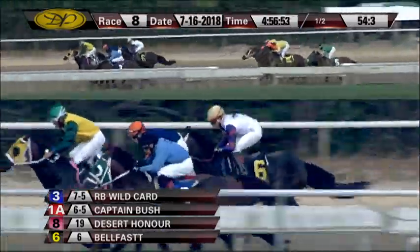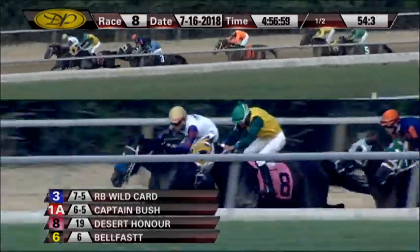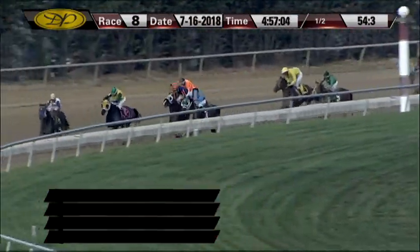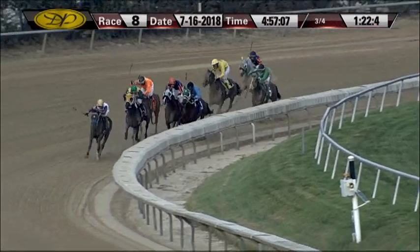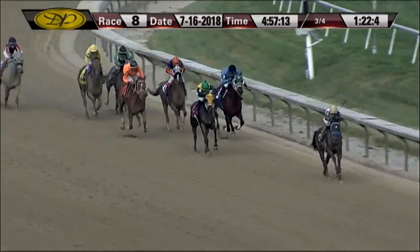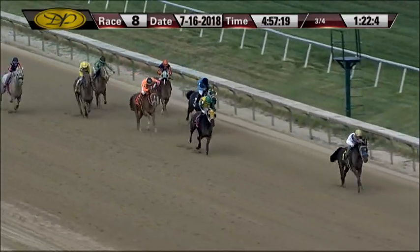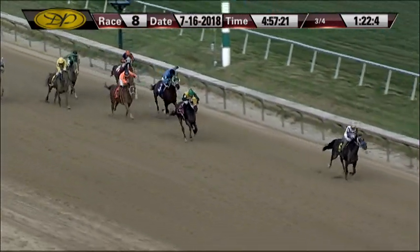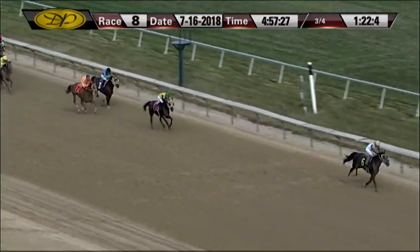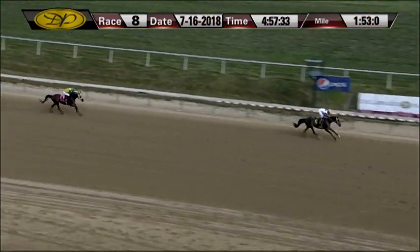Round the bend they race. Desert Honor now leads it by a half, up on the outside. Here comes Belfast to challenge. RB Wildcard and Captain Bush next in line, followed by Zephyr trying to kick it in. But now to the front — it is Belfast opening up three. Desert Honor racing second toward the inside, RB Wildcard up on the outside, it's Zephyr. They turn for home with Belfast in command by five. Desert Honor is second best. There's a battle behind for RB Wildcard, Zephyr, and on the outside a late run from RB Hocus Pocus. But it's all Belfast down the lane, widening. Belfast will win this one going away. Desert Honor holding on to second, Zephyr on the outside third, and RB Wildcard fourth.